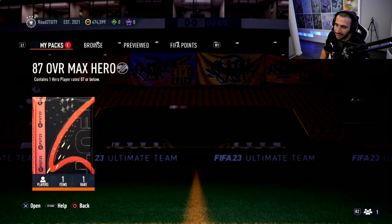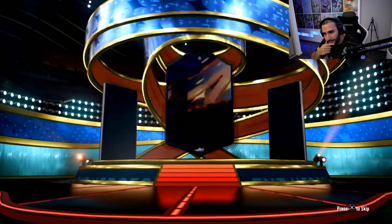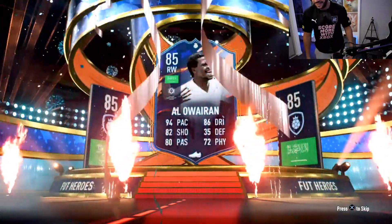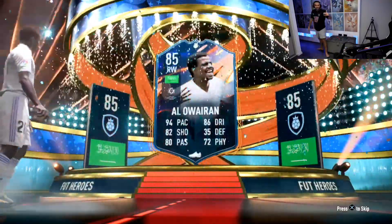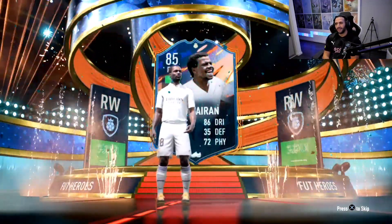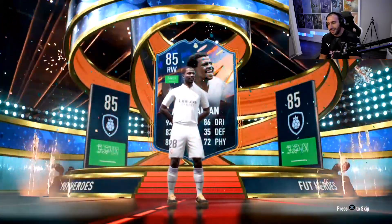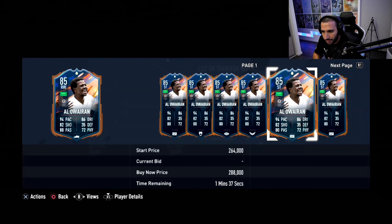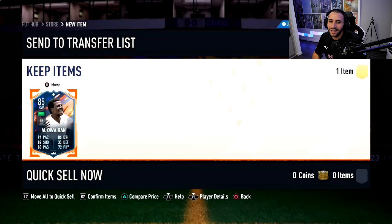Here we go, second 87 overall max hero — this has already been pretty bad. Why couldn't this be my pack? He gets the good Saudi Arabian. I can't believe it. He's 200k — when we were checking him I don't know how much he is now, he is 240k. That is crazy — he can play striker, and his positions were really good: right mid, camp striker, right winger.